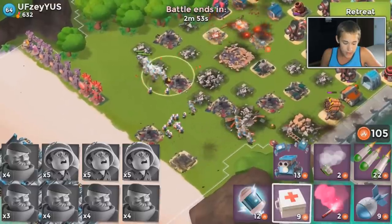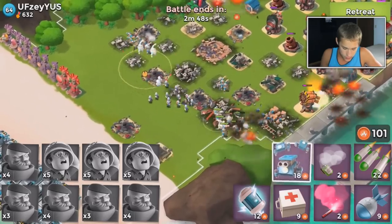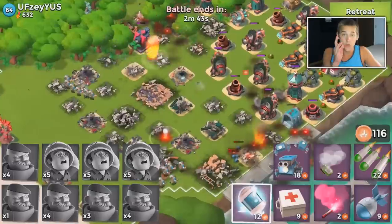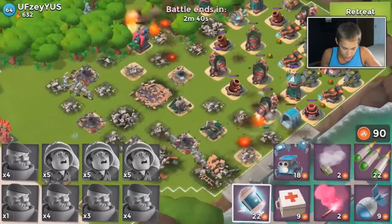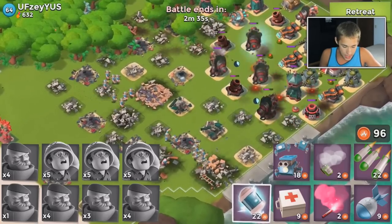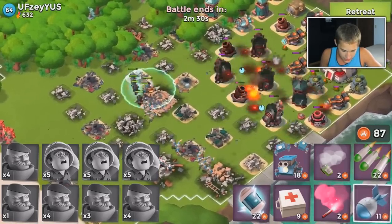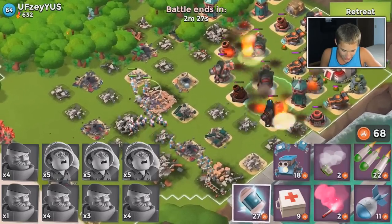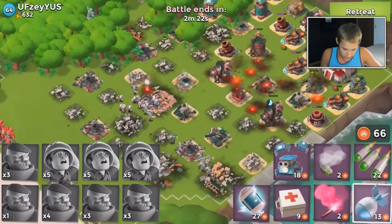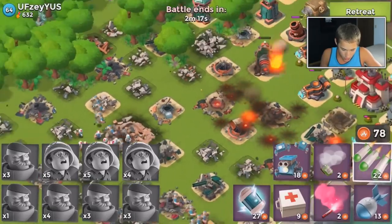We are going to be dropping a med kit on the left-hand side — it's probably from boom mines. I need to drop some shocks on these boom cannons because they're in the wrong places. We're going to wait and use a few extra energy just to take down that boom cannon — I don't want to waste a whole other one. It definitely would have been worth it because I saved so much.